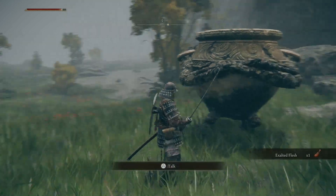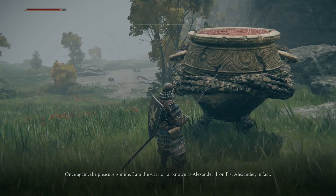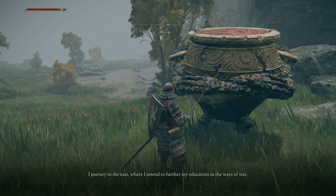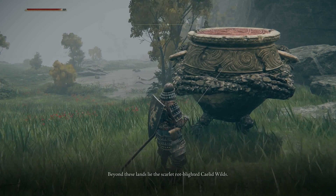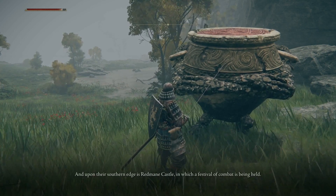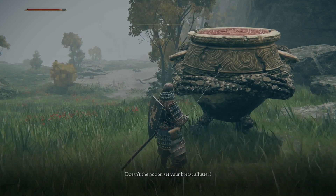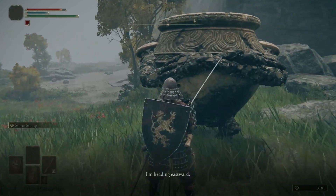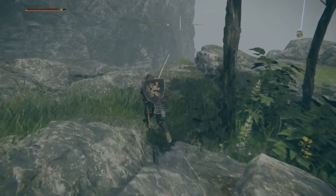For our trouble, we get some Exalted Flesh. Alexander explains he is the warrior jar known as Iron Fist Alexander, and he's journeying east to further his education in the ways of war. Beyond these lands lie the scarlet rot-blighted Caelid wilds, and on their southern edge is Redmayne Castle, where a festival of combat is being held. We'll be getting there eventually — much, much later in the game.